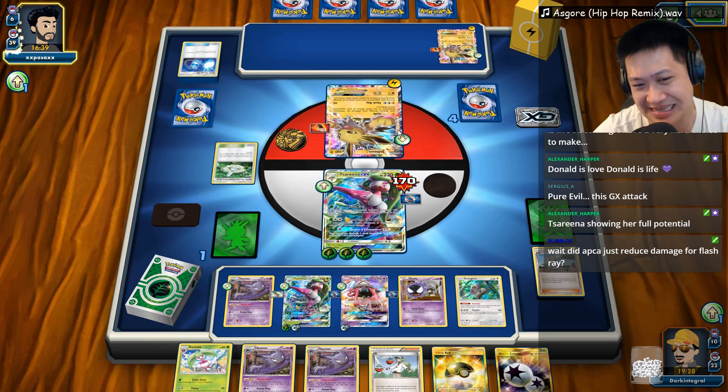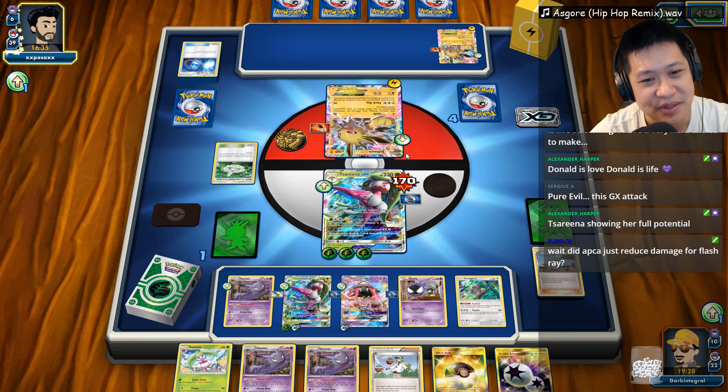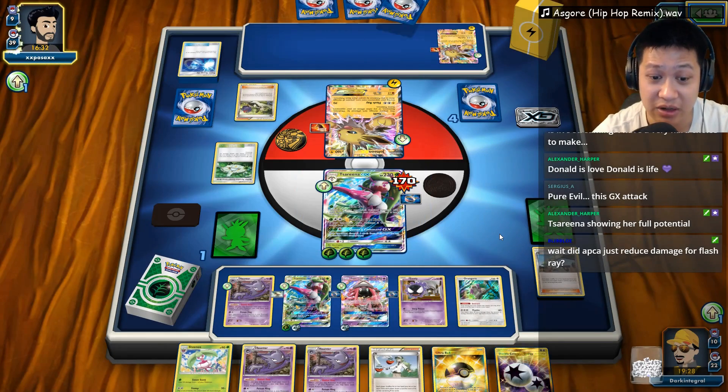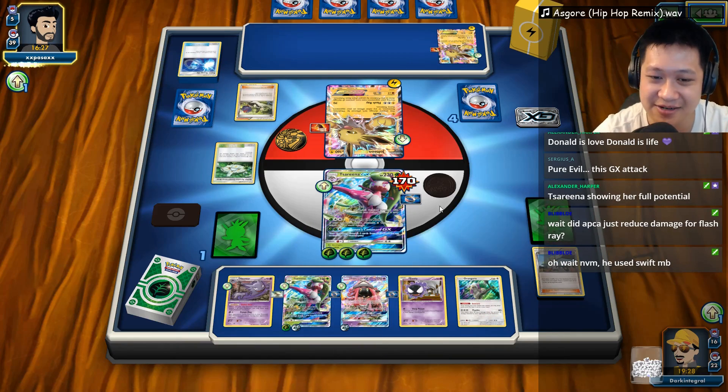Getting that Glaceon back up because you're going to retreat back there. I understand, I see. My damage limit is 210 so I just want the Stadium. Flipping away my card — I only got one card but Banana Master is here. I didn't evolve the Haunter yet.